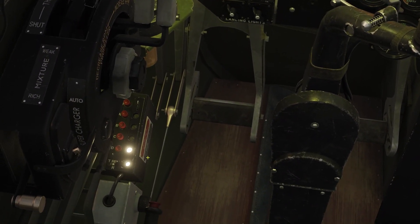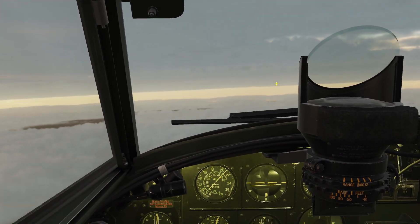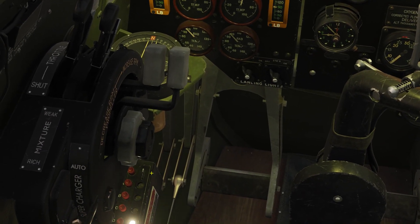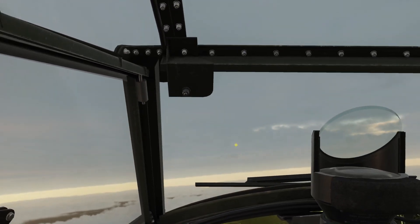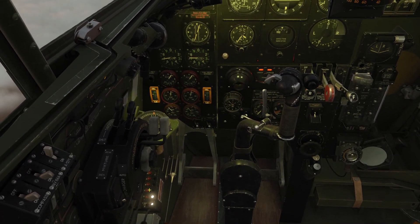There's something else about this one. These lights are quite bright, so when you fly at night, they are reflected on the windshield. You can dim the lights with this little switch over here. It's not very visible because it's still not super dark, but when you're flying at night, that will be useful.